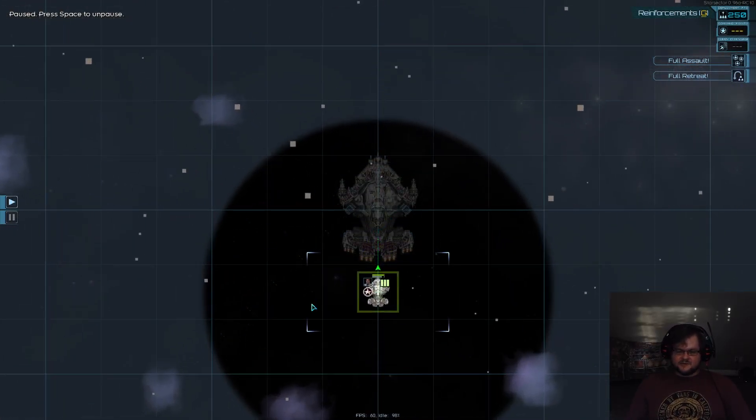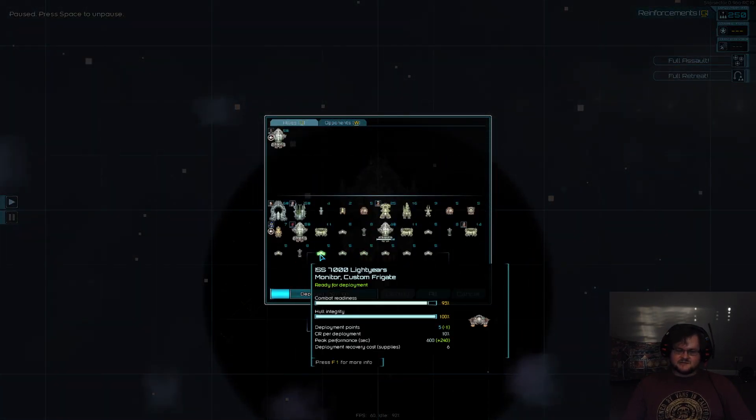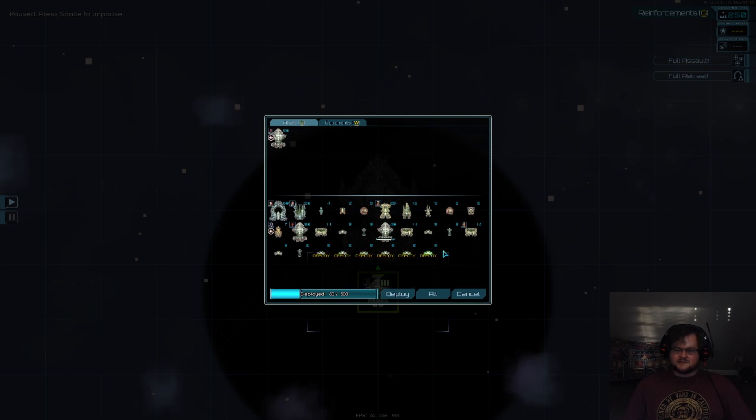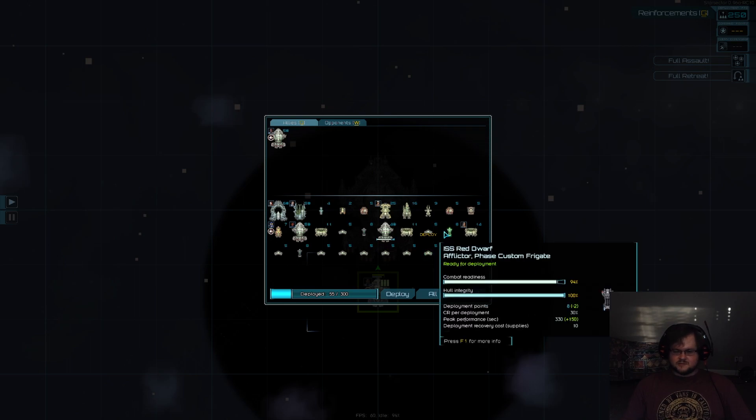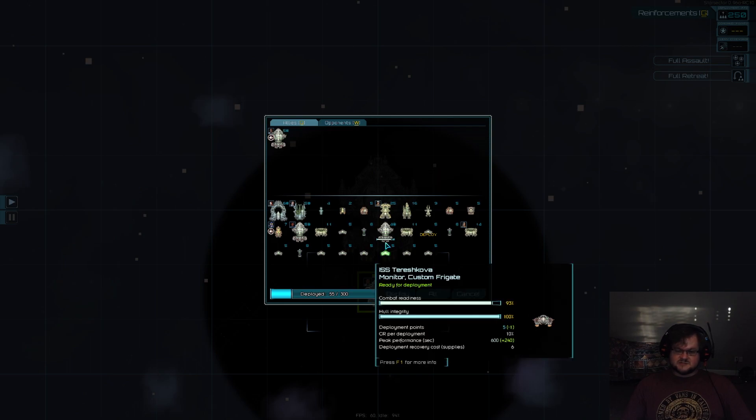You would normally have three of these squads out in bigger fights. When you go up against fights that require a bit more, you can definitely start spamming out your spare Monitors. You can generally spam out as many of them as you want — normally you'll have 240 deployment points.